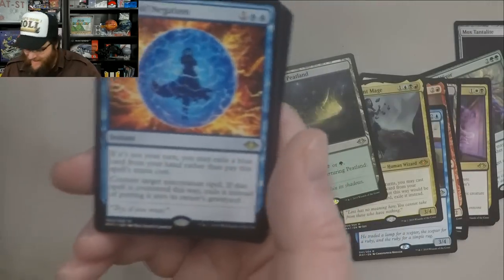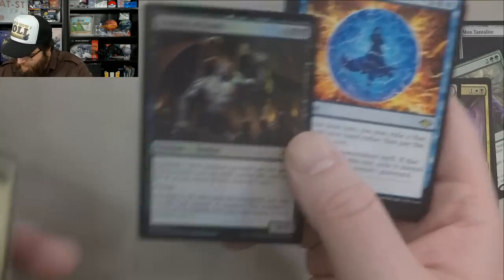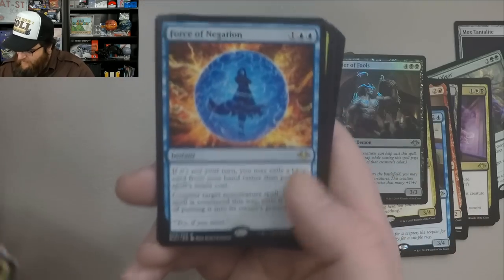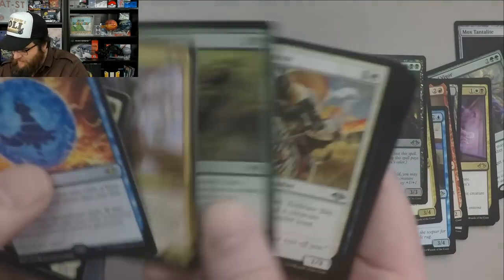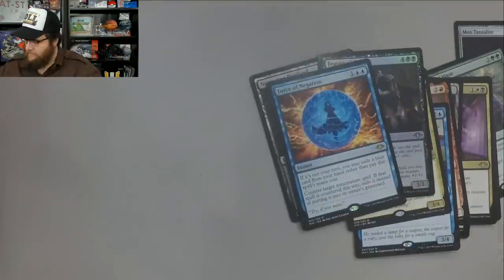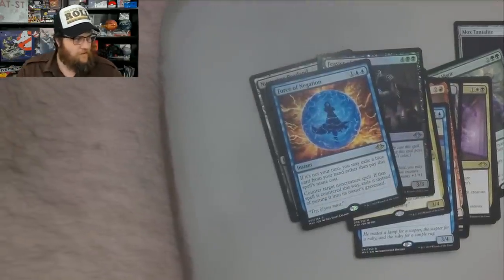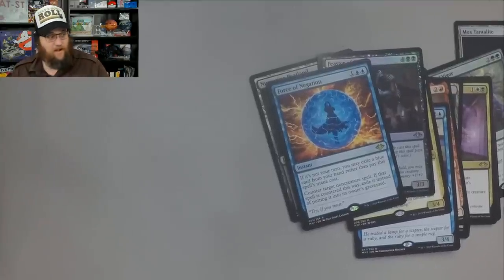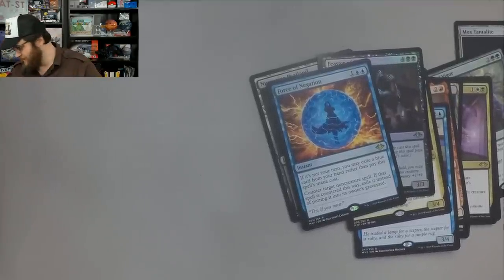And a Foil Jester of Fools — but who cares about that? Well, I don't know, it might be one of those randos. Force of Negation — nice rip. That's a good one, that's a spicy one. That is a $32 card at rare, too. That's pretty legit at rare.